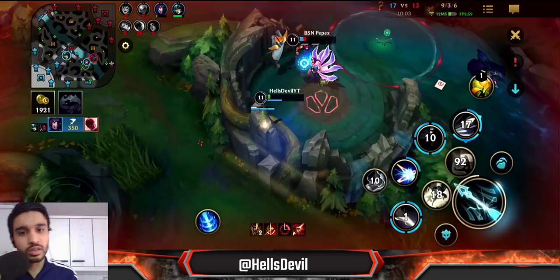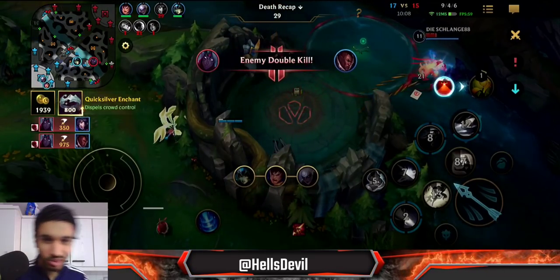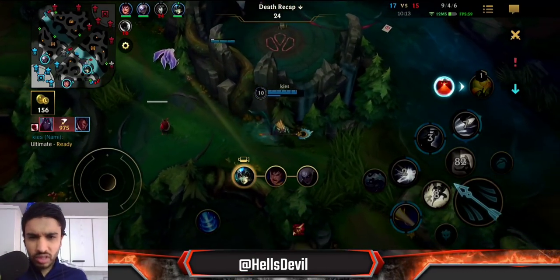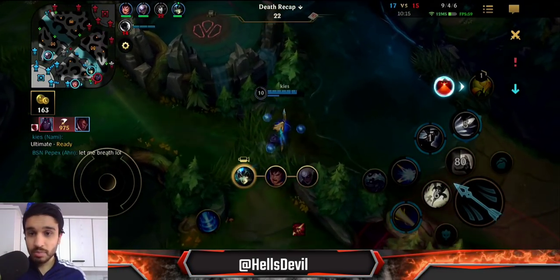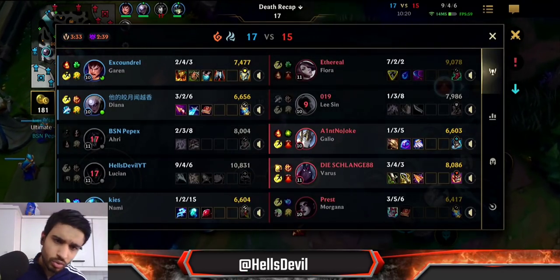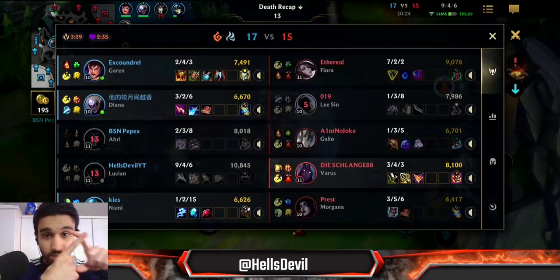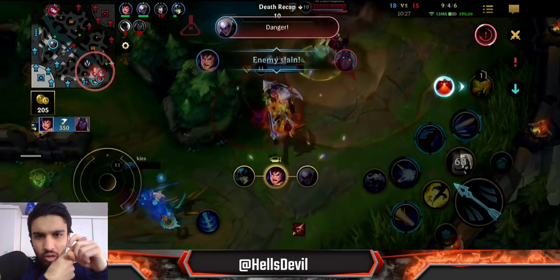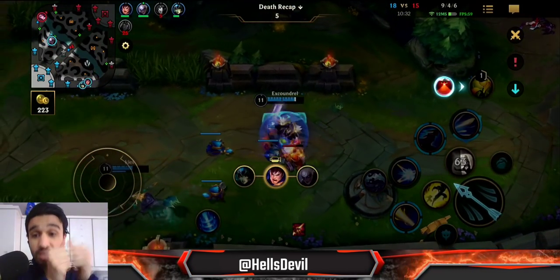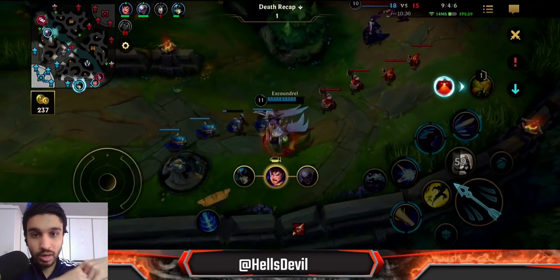For the enchantment on Lucian: I've tried Protobelt but he really doesn't need it — you already have enough dashes. The enchantments you'd go for are Stasis enchant about 80-85% of the time, and Quicksilver enchant situationally. In this game I got Quicksilver enchant because we're against Morgana and Varus — the obvious reason being their crowd control.